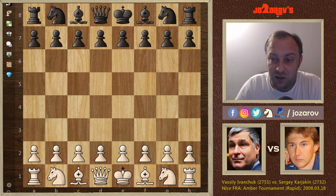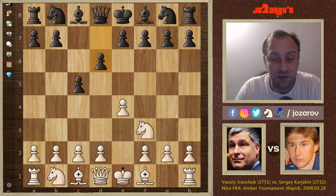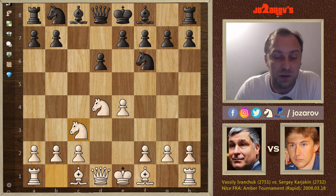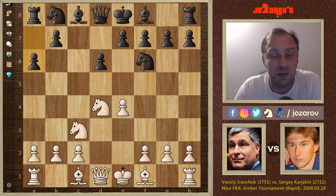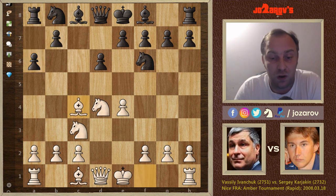Here, E4 played by Chucky. We have C5 by Karjakin and now Knight to F3. We have D6 after D4, C takes D4, Knight takes D4, and now Knight to F6, Knight to C3. This is the most common setup in the Sicilian. After A6, Black chooses to play the Najdorf defense. And now we have Bishop to C4.